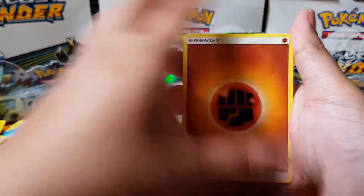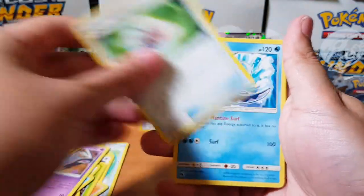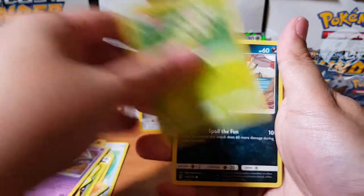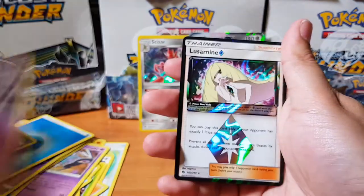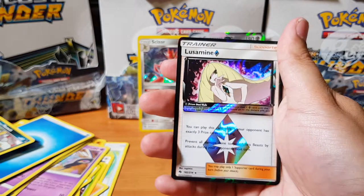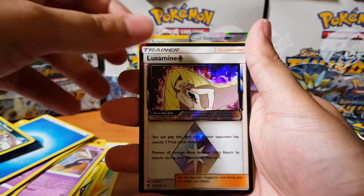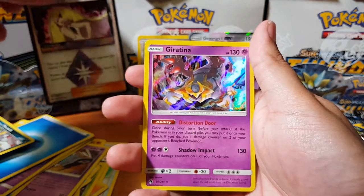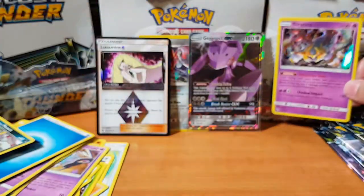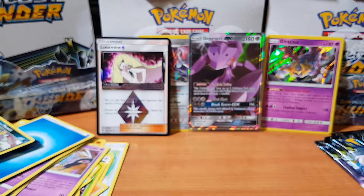Alright, here we go, come on please! Sudowoodo, Choice Helmet, Mantine, Scyther, Stunfisk, Chikorita, Meowth, Yanma — oh, Lusamine! Lusamine Prism Star — I didn't pull this one yet! And for the rare we have a holographic Giratina. Not what I was expecting, but there we go — we're starting to pull the holographics now as well.